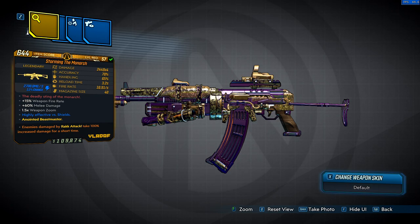The red text reads: The Deadly Sting of the Monarch. This one gives us plus 15% weapon fire rate, plus 60% melee damage, and a 1.5 weapon zoom. Obviously, since it's electric, it's highly effective against shields, and it is anointed for a Beastmaster — enemies damaged by a rack attack take 100% increased damage for a short time. You can farm for different anointments and different variants of this weapon depending on your build and playstyle.